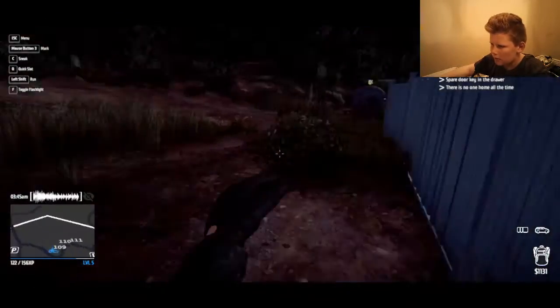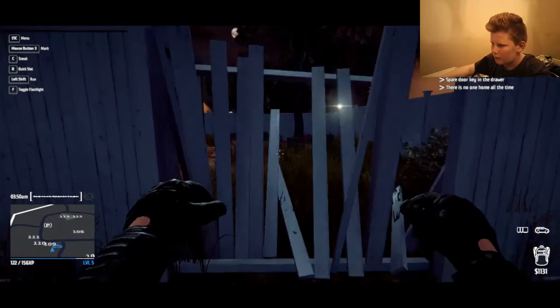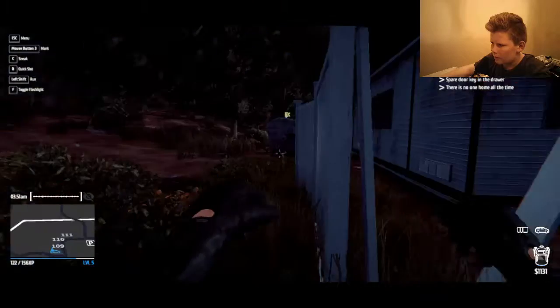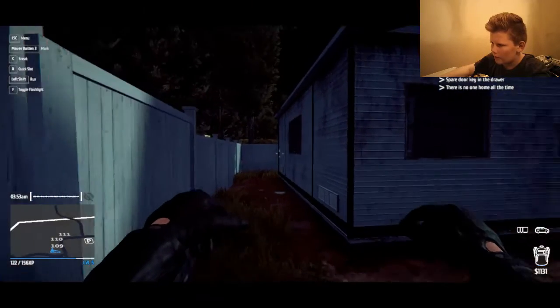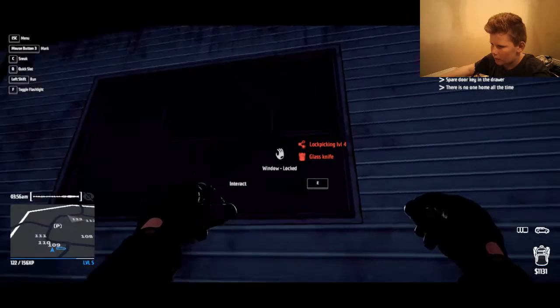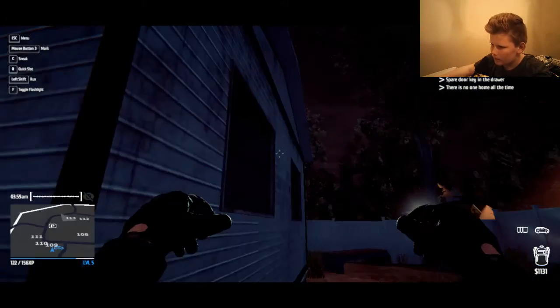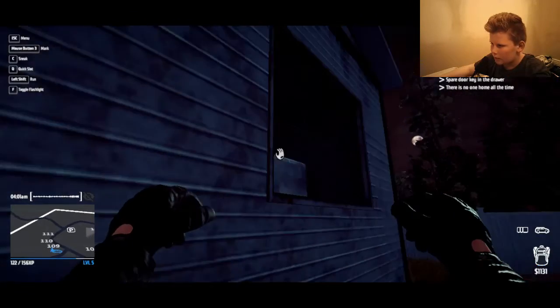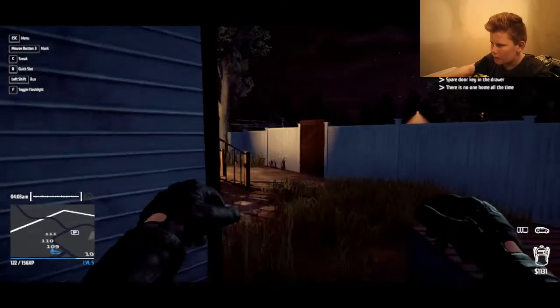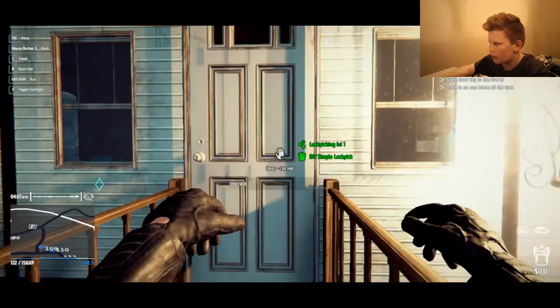Get out — it says there's an easy-to-break fence back here. There we go, broke the fence. Going through this window — okay I can't open that one, can't open that one either. I guess I'll just go through the front door.